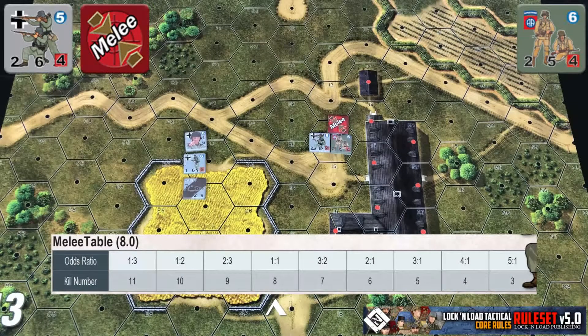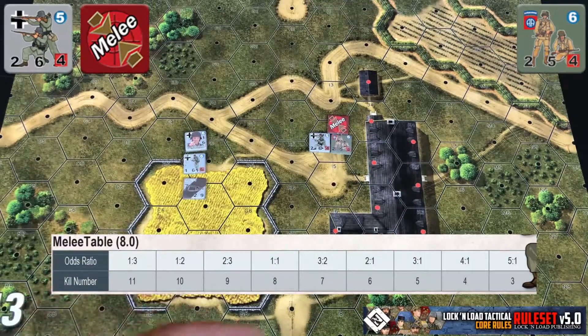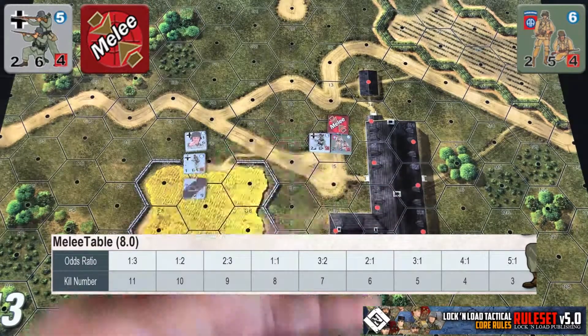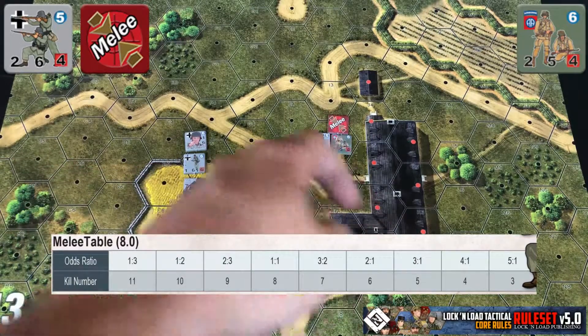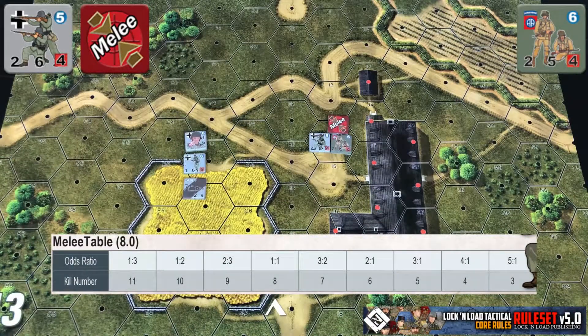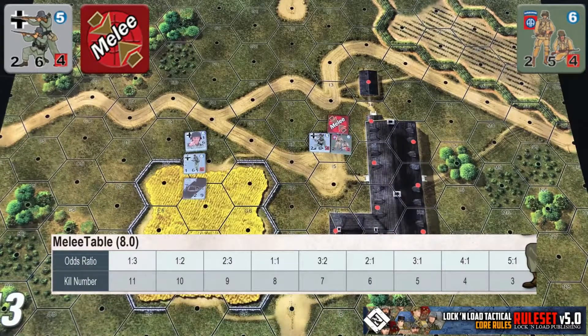This gives us a difference of 1 to 1. If you look on your melee table, that means that the attackers — the Germans — are going to need to roll an 8 or higher on a 2d6 roll to eliminate the defenders. Once they have completed their attack, the defenders, like the attackers, will choose who they're going to attack back and figure out their odds. In this case the odds would be the same, 1 to 1, and they would also be rolling an 8 or higher to eliminate them. This combat is performed simultaneously, so you're not going to remove killed off units until after all the combat is completed.